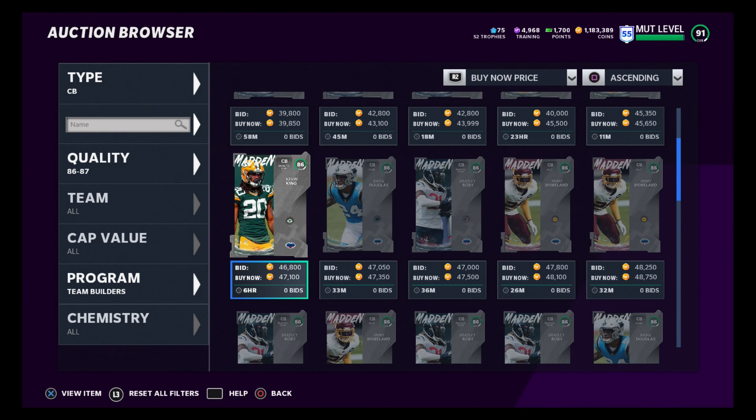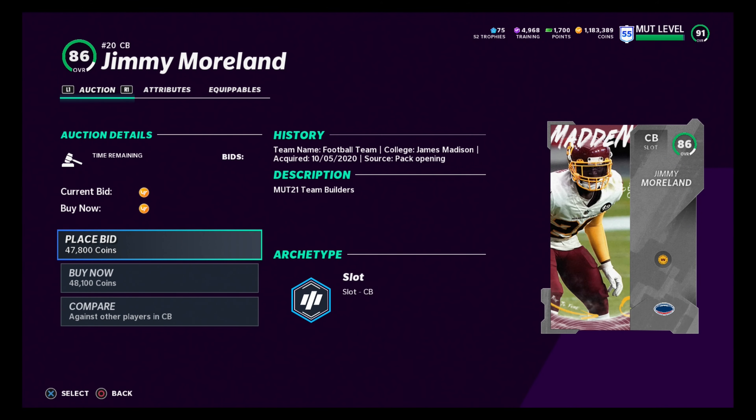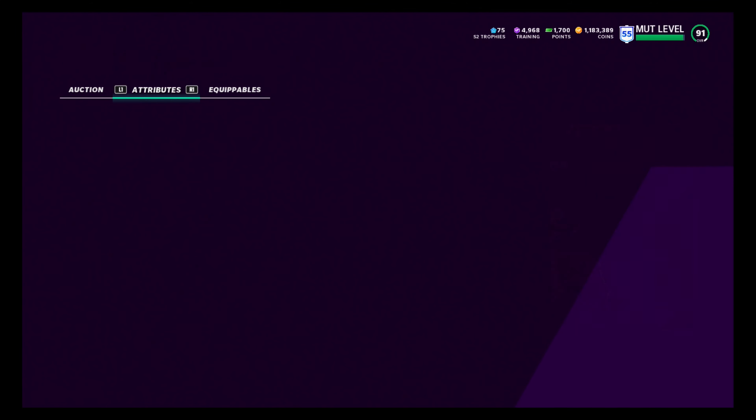For one last good budget beater, we've got old Jimmy Moreland, corner, Washington. And they did this card a good service — 91 acceleration, 90 speed. I know he's 5'10" and I'm not a huge fan of short corners. But 80 man coverage, 80 play rec — this card has an unbelievable foundation. You just get that zone up a little bit, which isn't hard with Lockdown, and this card will play unbelievable for you on the field.